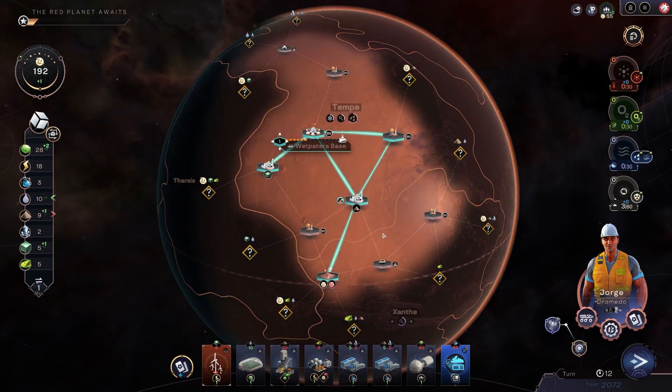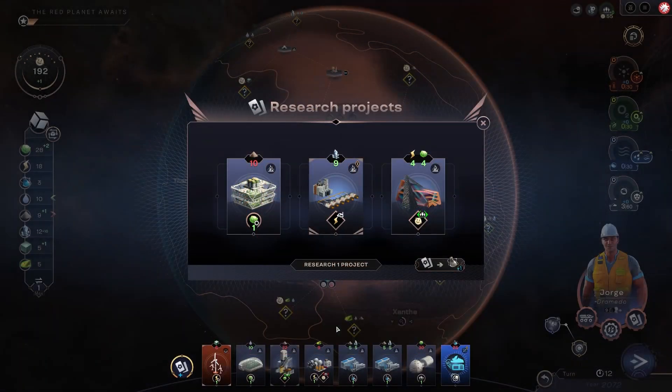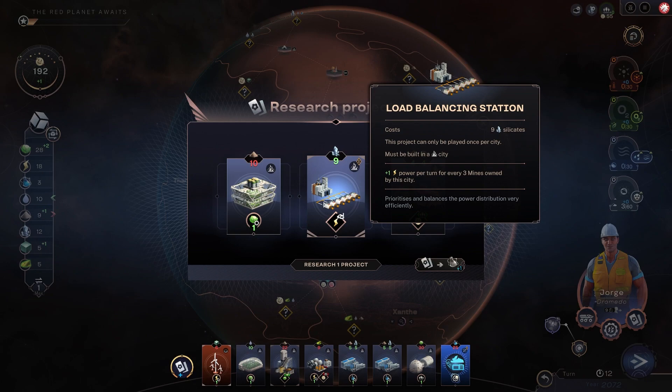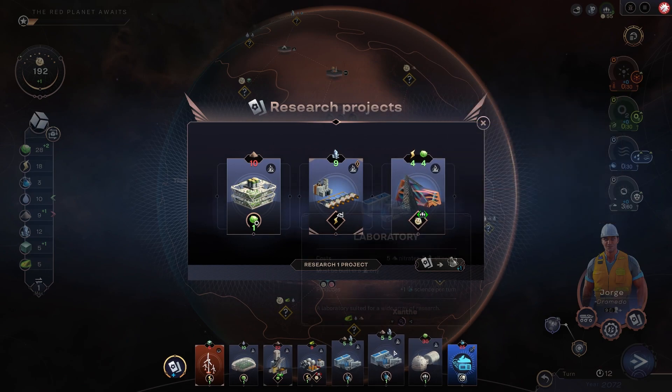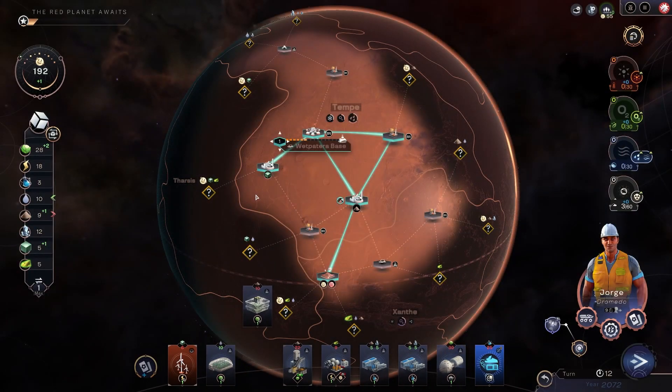We really need to start generating tech — this is not good enough. Nitrates. Silicates is something we've been dancing around — that'll open some doors. Tuber farm for nitrates is really tempting because we've got that nitrate income. And what is this? A load balancing station — every three mines owned by the city gets plus one power. We are kind of going tall with this city. We're going to use the nitrates for research. Honestly I think we get the tuber farm.